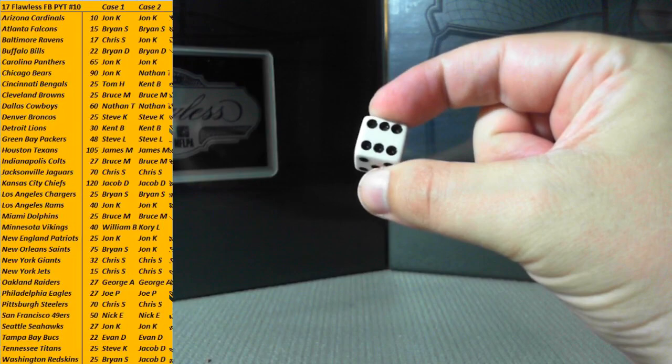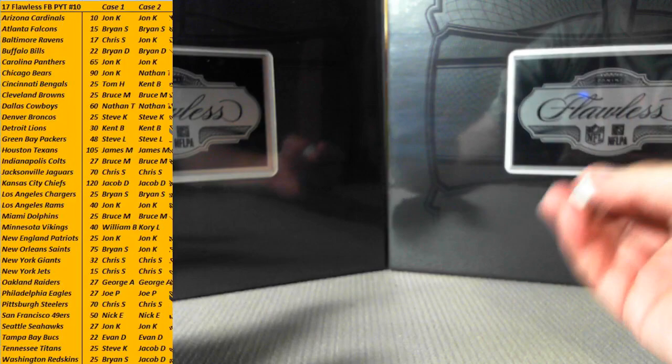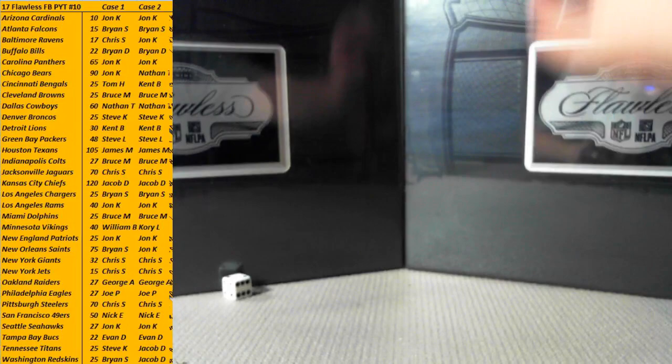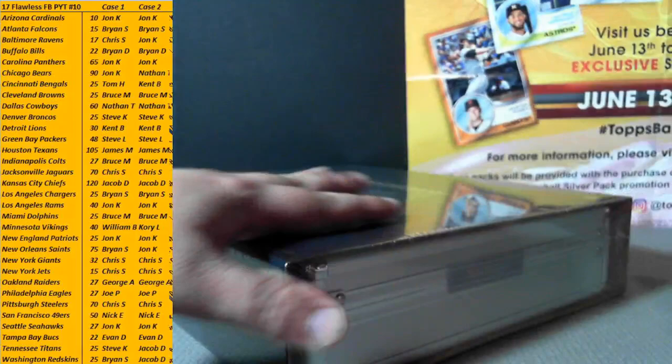We're going to roll the dice one time — odd one, three, five is the left; even two, four, six is the right. We rolled even, so the right side is briefcase number one. If you're on the middle column on the left-hand side, this is Case 1, starting with Arizona — Jonathan — at the bottom the Redskins are Brian.